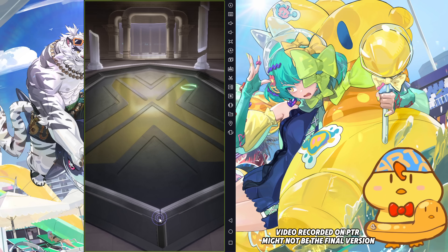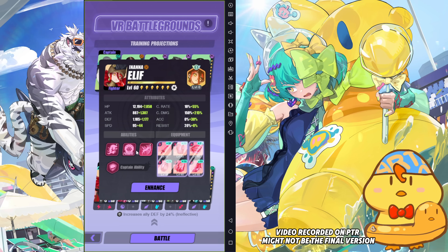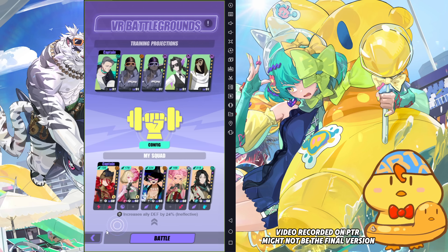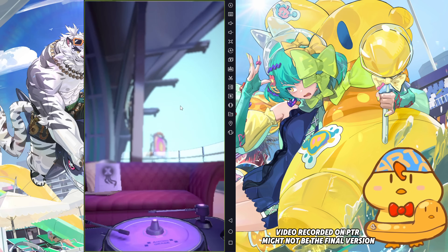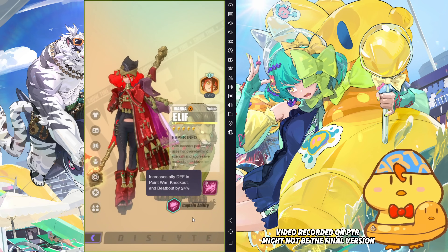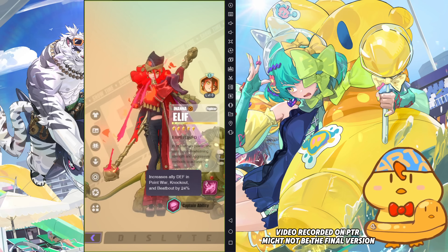But I'm not sure if she's actually able to replace Yinchuan's position, because I feel like it's a similar role to Yinchuan but with higher investment, since it needs R6. Meanwhile, Yinchuan only needs R2. So let's see if they're going to change anything about her, because I feel the kit and her leader buff is a bit weird at the moment — like, why the defend leader buff? Anyway, hope you guys enjoyed the video, and see you guys in the next one. Bye-bye.